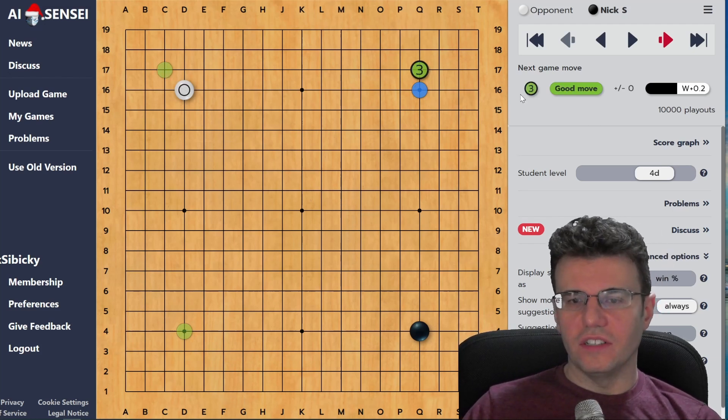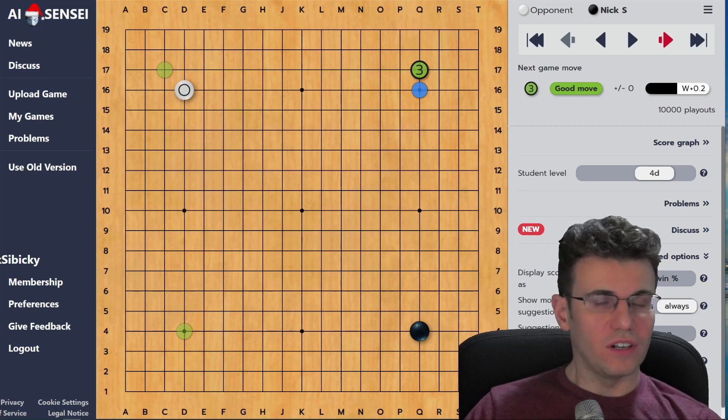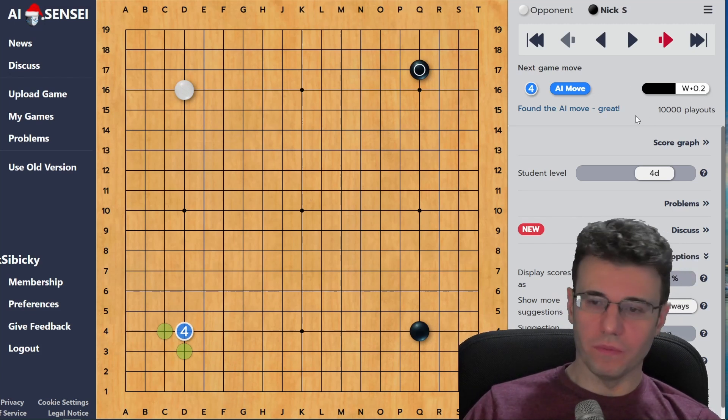On each move, before the move is played, it'll tell you whether a good move is coming - it gives you the plus or minus just like you're used to reading from any other AI engine, and tells you what it thinks the score is, which is super cool.